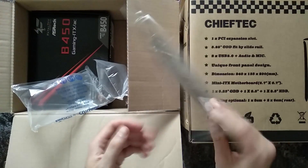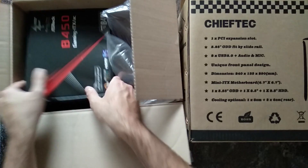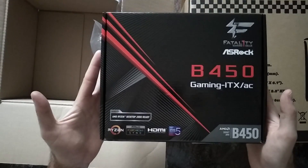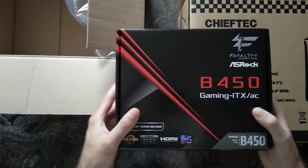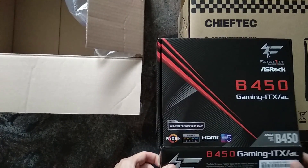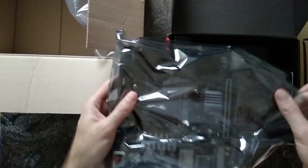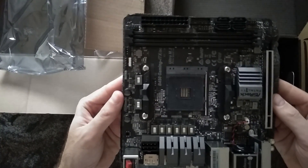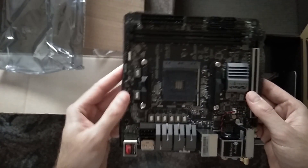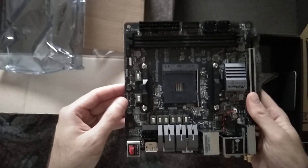The motherboard is the ASRock Fatality B450 Gaming ITX AC. The cool thing here is it has Intel Wi-Fi and gigabit LAN chips, and I'm a huge fan of those — in my view those are the best chips for networking. I hate Realtek Wi-Fi chips. I also went with ASRock because they have a lot of options in the BIOS, and I might play a little with the cTDP in order to get the heat down and have a cooler system.